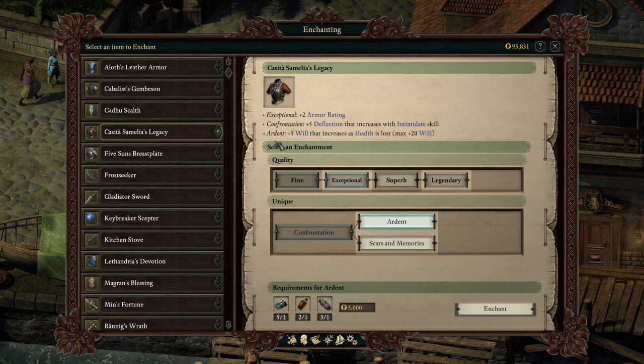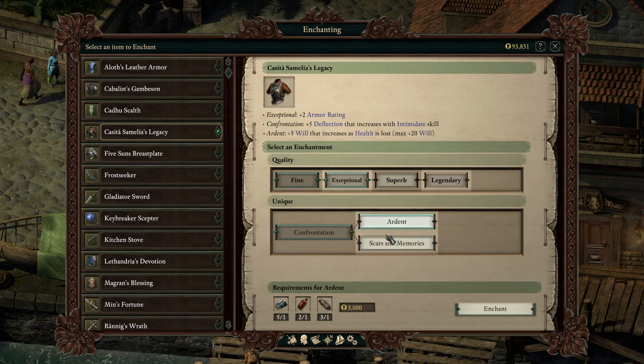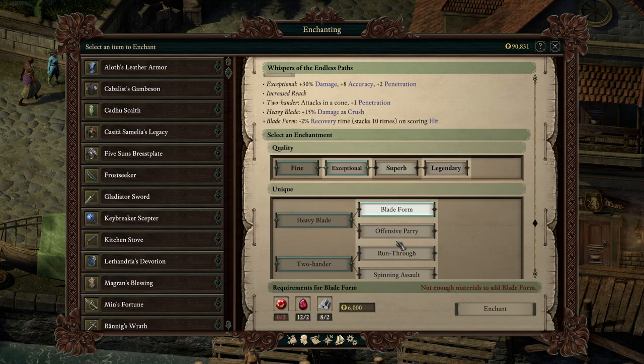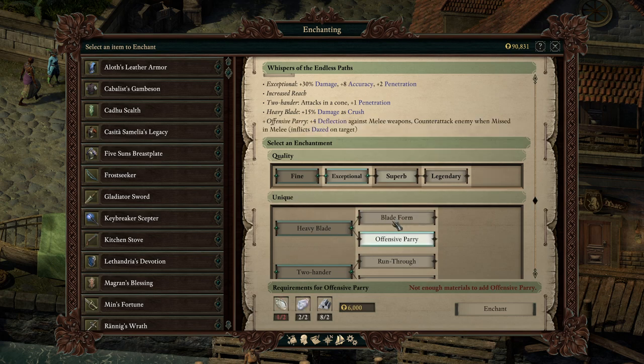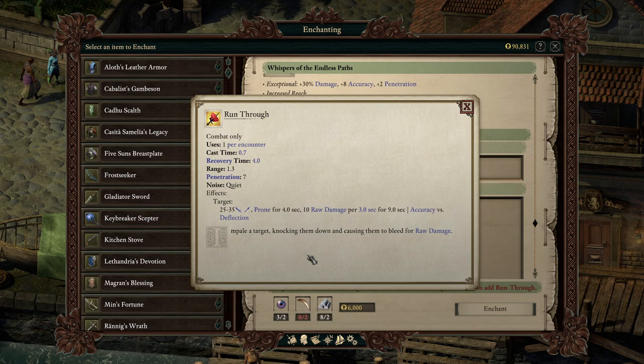I think Ardent is better since it is a guaranteed effect — you do have to lose health in order to use it, but the alternative is only a 25% chance and you have to be hit by an enemy. For Whispers of the Endless Paths, I do want Blade Form because she attacks more frequently. Between Run Through and Spinning Assault, I think Run Through is the better option because it provides crowd control and raw damage, which is fantastic. Plus the icon looks a lot cooler.